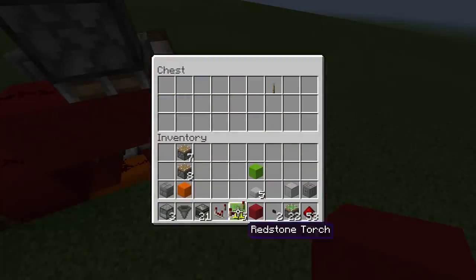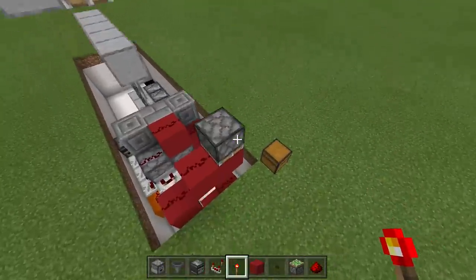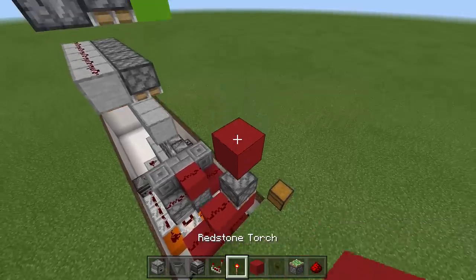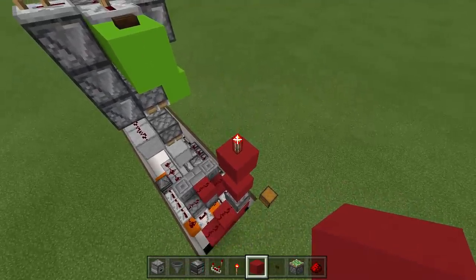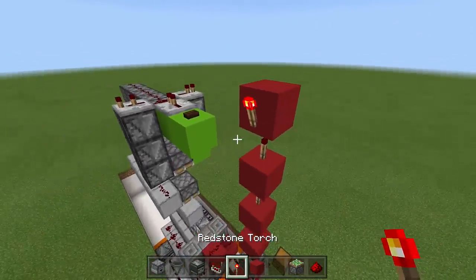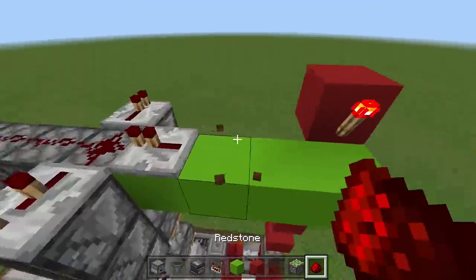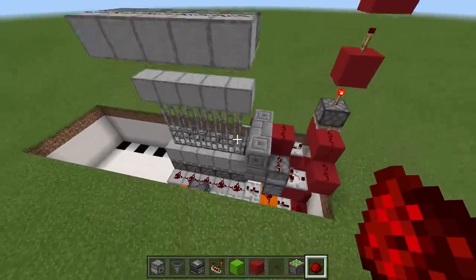Take out your redstone torches and make a torch ladder going up to the circuit off this sticky piston: place a redstone torch on top, then block, redstone torch, block, redstone torch, block, redstone torch, block — and a redstone torch off the side. Then hook in a line of redstone to the repeater — one, two, three — and the gate has closed up.